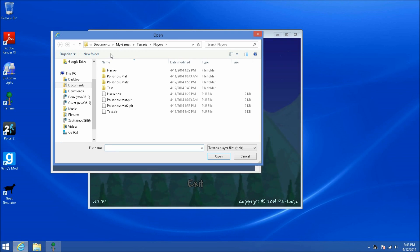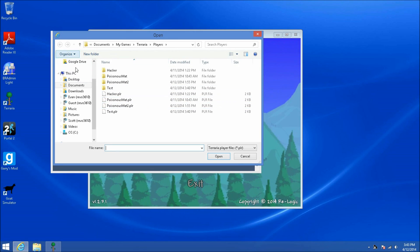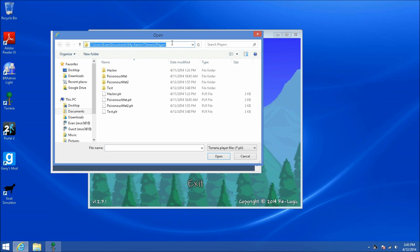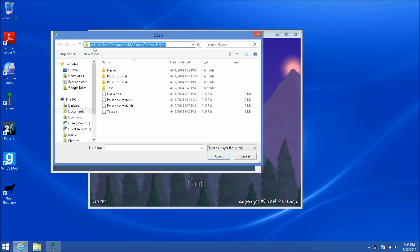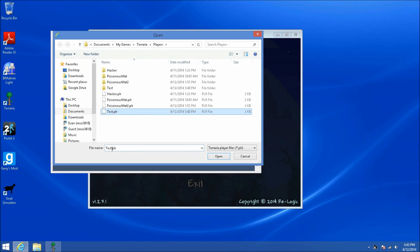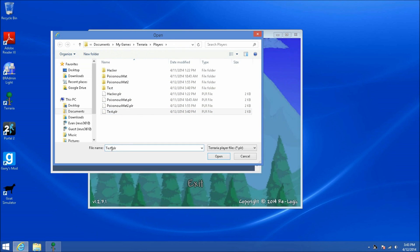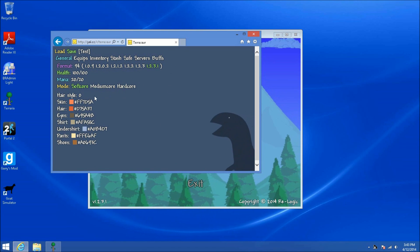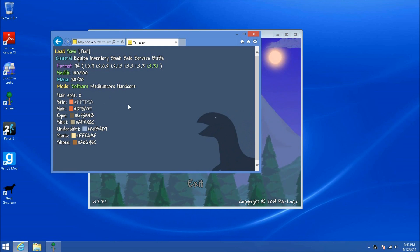What you do is you press Load, and then you want to find your Terraria location, which is usually C:/Users/[your name]/Documents/My Games/Terraria/Players, and then you want to find the character you're modding with the .PLR extension at the end, and then you click Open. And then here you have your editor.